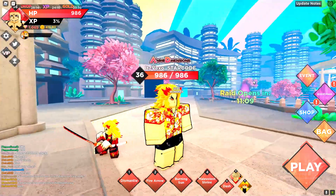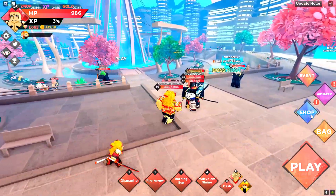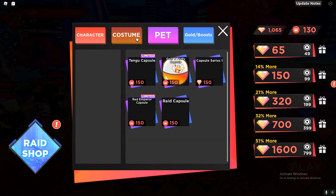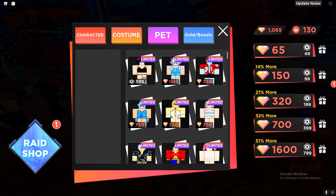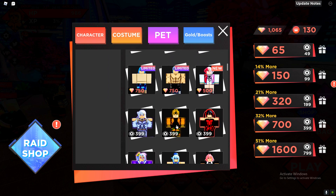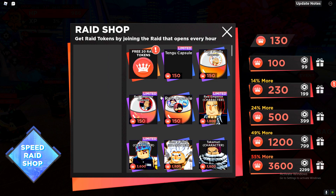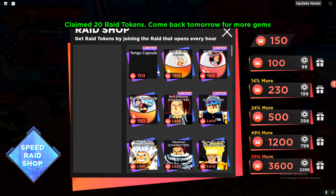But you want to see something sick? Look at my character and look at my pet - I got a Goku pattern. You can't even lie, my character is the best character. Frozen gems - you might need to buy a new costume. Is there any good costumes? No, all of these costumes are terrible.